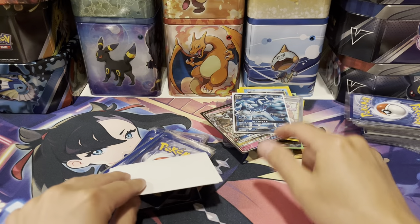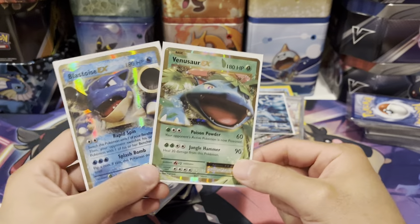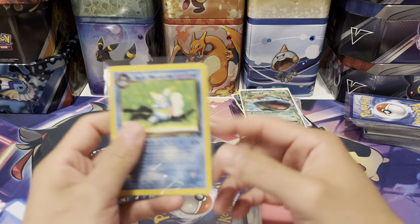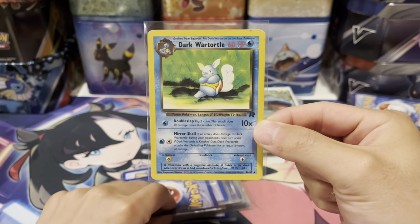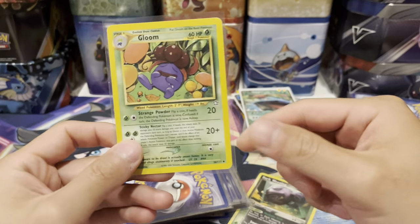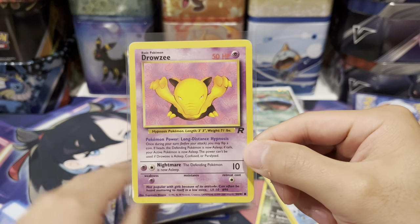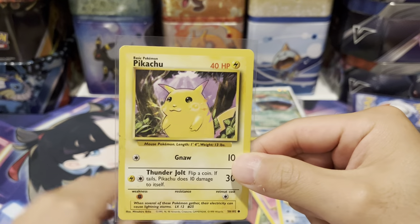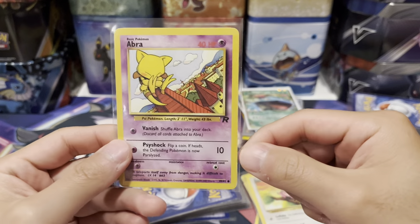Then we have Venusaur EX, also going for trade. And some Lairon — each like $6 total or $3 each. Then we have a Dark Wartortle — each of these cards were less than a dollar, probably like $0.50 a piece. We got Dark Wartortle, Dark Weezing, the Gloom from Neo, Dark Gyarados from Team Rocket, Drowzee Team Rocket. Pretty cool. Squirtle base set. Pikachu base set. Jigglypuff Jungle.